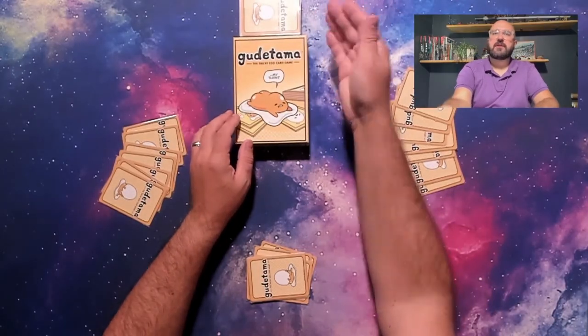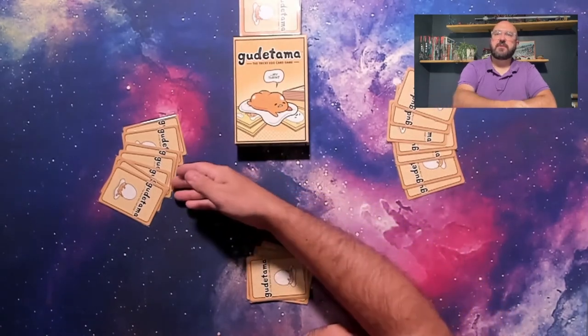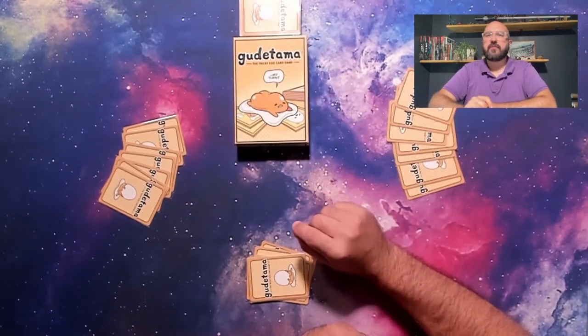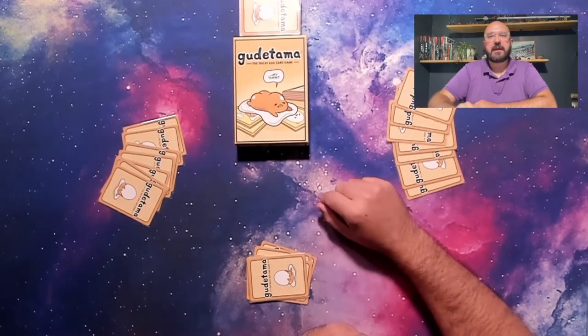To set up the game, shuffle all the cards and deal 7 cards to each player. Set the remaining cards to the side — they will not be used in this round of play, but you will need them next round assuming the game keeps going.